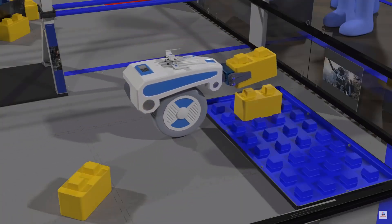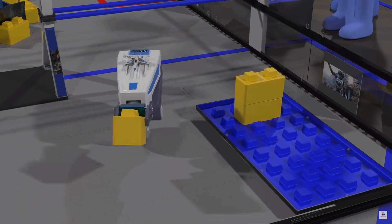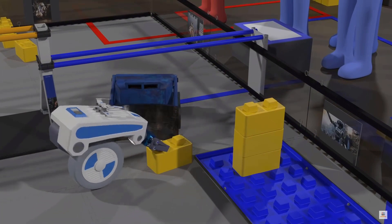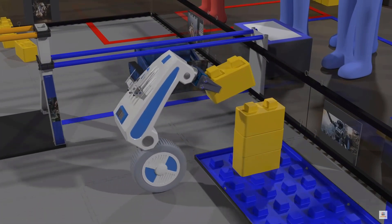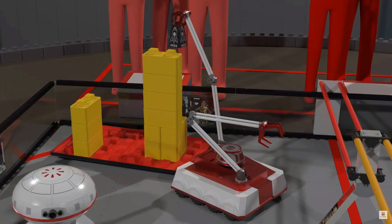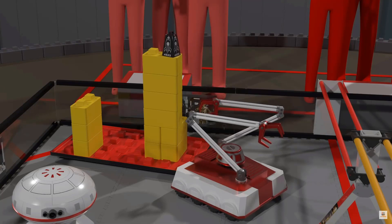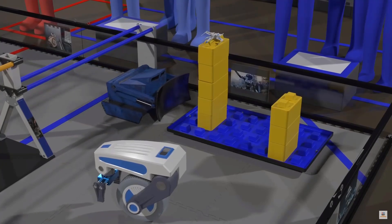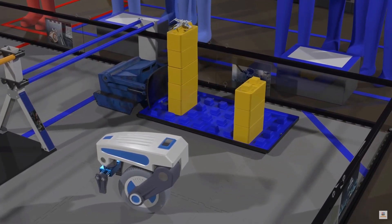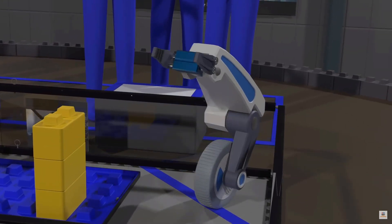The last 30 seconds of the driver-controlled period is the endgame. During this time, robots may continue scoring stones, but there are also ways to earn bonus points. Placing a capstone on a skyscraper will earn a 5-point bonus, plus 1 point for each level of stones. If a robot moves their foundation completely out of the building site, their alliance earns 15 points. An alliance will earn an additional 5 points for each robot parked in the building site.